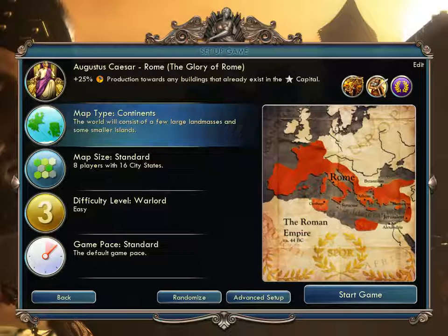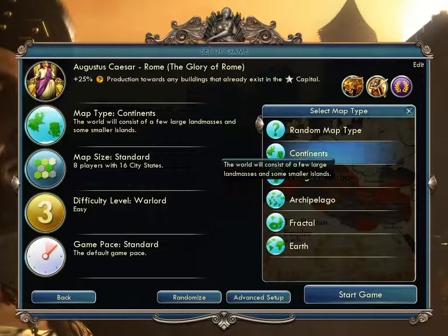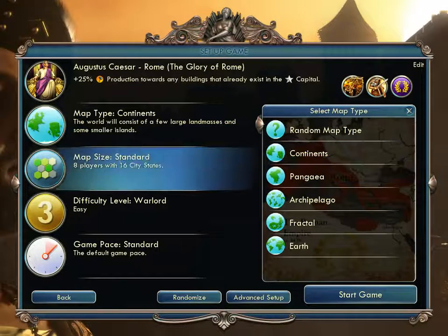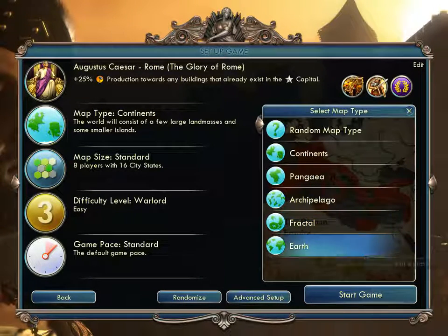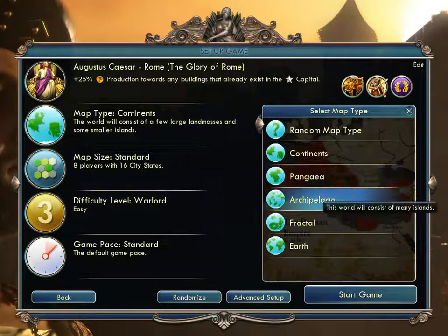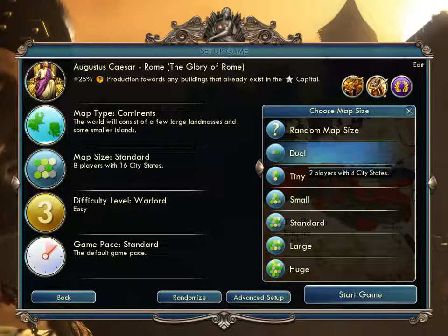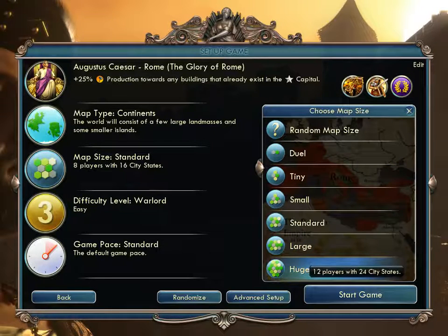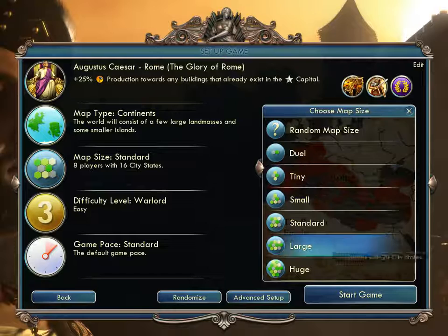Map Type — do you want Continents, Pangaea, Fractal, or Earth? I started on the Continents world. Fractal and Continents are what I'd recommend unless you really like land or sea. Map Size not only affects how many players there are but the physical size of the map as well. In Alpha Centauri, there were seven players and the map size was variable — here they're linked by default.